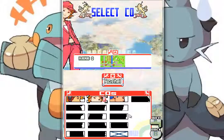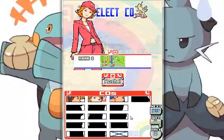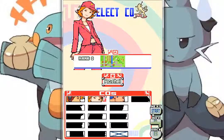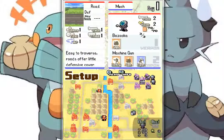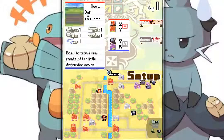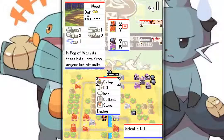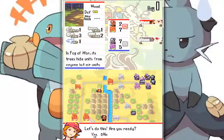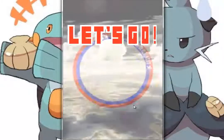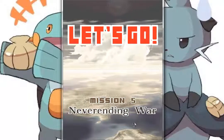For this mission, Rachel is really one of the best COs. We can use the cards. If we are ready to do it, we can press here. And then we are going. Mission 5: Neverending War.